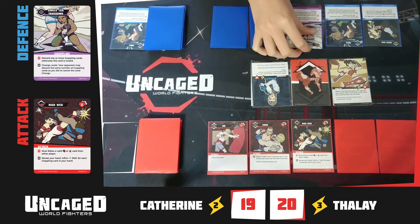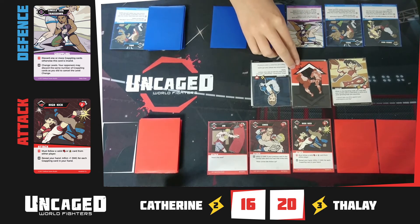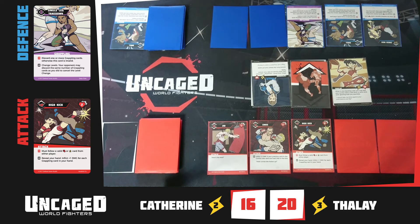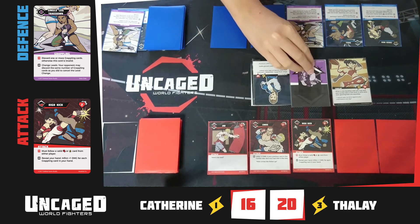How will the defense respond? With a takedown! All fights start standing, and the level indicator reflects this. A level change card lets you switch, so the defender will discard a card to activate this. Now we go to the ground, where different moves like submissions can be used.